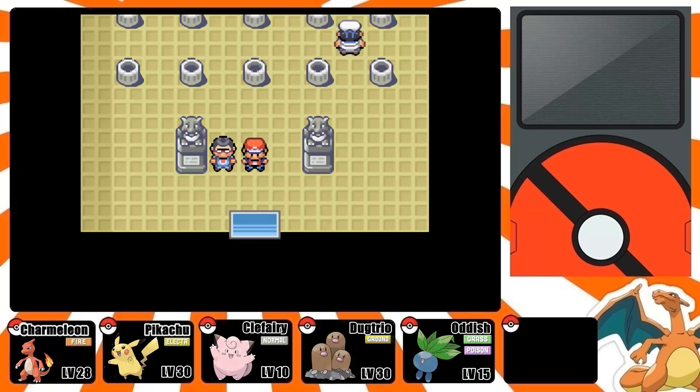So that's how you defeat Lieutenant Surge and get the third badge. On my next video I'll be covering Diglett's Cave and show you how to get HM05 Flash. Stay tuned, subscribe, and I'll see you on the next video.